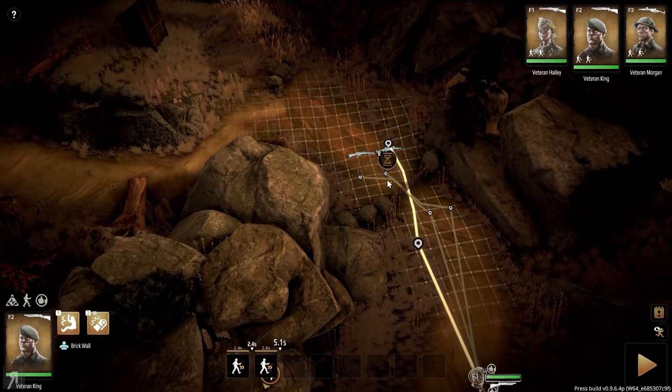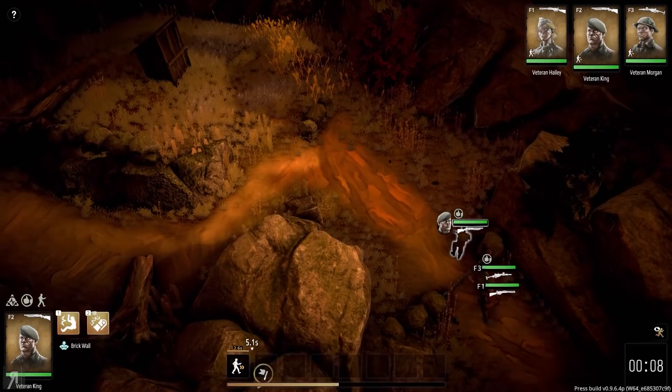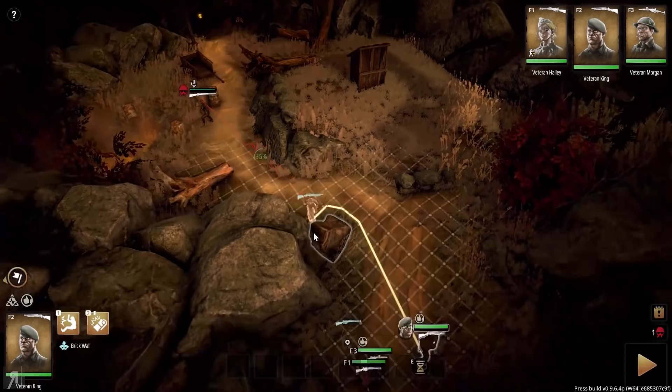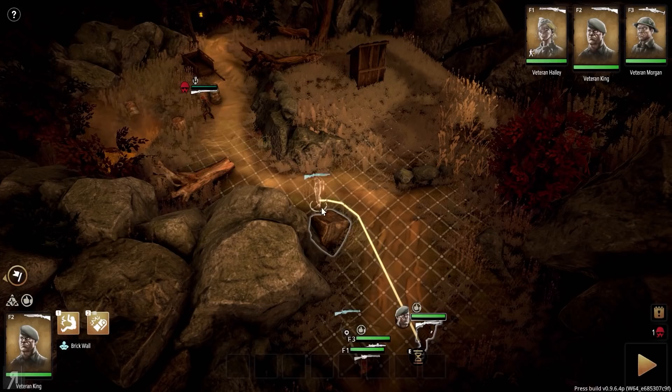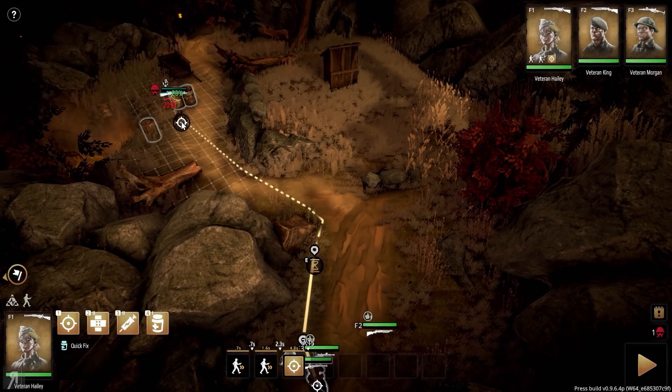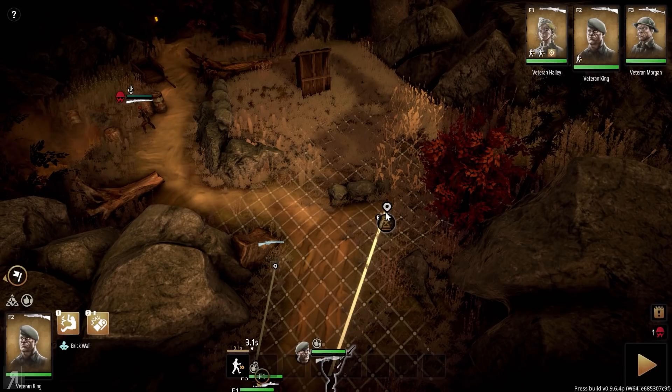I'm deciding whether to jump over the fence or destroy it. I'd prefer to jump since there may be enemies nearby and I don't want to alert them — and indeed there's someone right here. Each piece of cover has different stats; thick wood lowers enemy accuracy by 30% and is primarily good for reducing explosive damage, while rock is much better against enemy accuracy. I'll place my long-range rifle person here for a 95% aimed shot — pretty good.